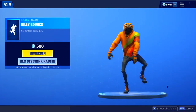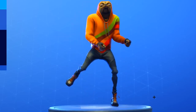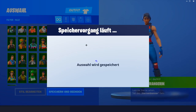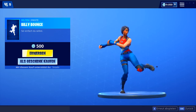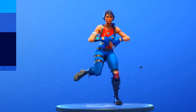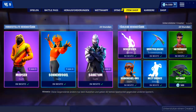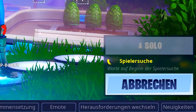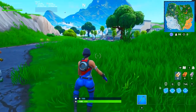Und da kommen wir schon zum Highlight des heutigen Tages: der Billy Bounce Emote, der neue. Schauen wir ihn uns mal direkt an — warte, schauen wir uns mal kurz mit einem anderen Skin an, wo man das Gesicht gut sieht. Nehmen wir den hier und dann schauen wir uns den Emote an. Ganz wichtig: das ist wieder ein Fortbewegungsemote, d.h. auch mit diesem Emote kann man sich in der Lobby fortbewegen. Gehen wir kurz in eine Solo-Lobby und machen direkt den Billy Bounce — man kann sich damit fortbewegen.